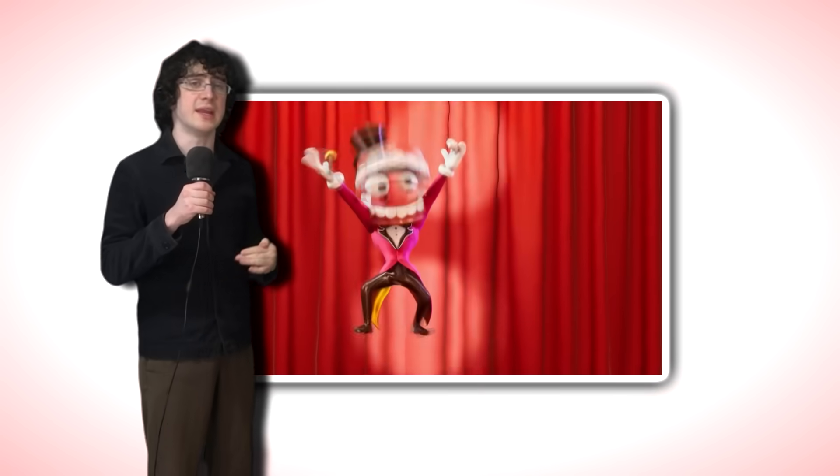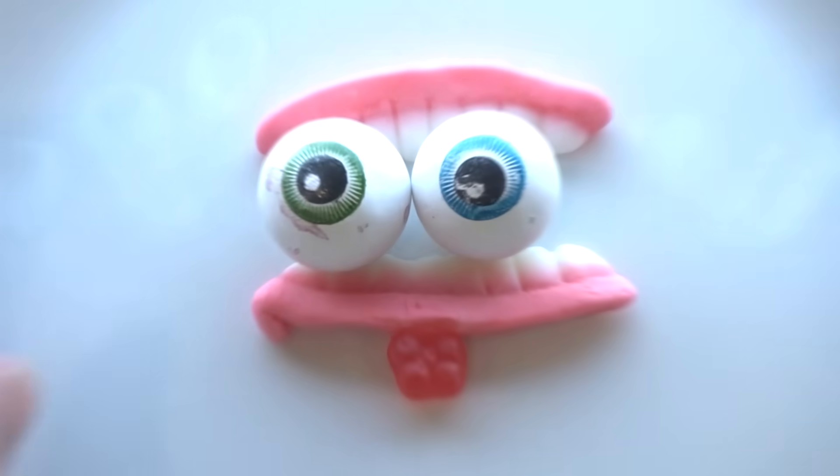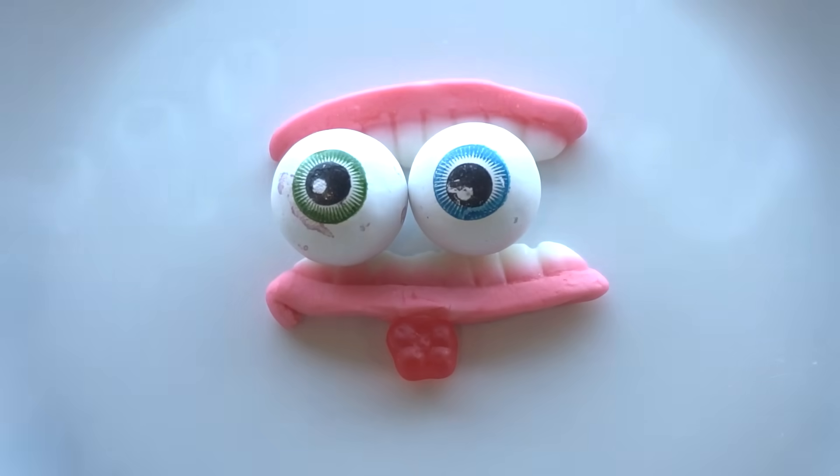Finally, I'll make Kane. He looks like a pair of dentures with eyes inside — kind of like something else with eyes inside its mouth. Coincidence? I'll make him using two gummy teeth combined with some gumball eyeballs. I got one green and one blue, just like in the show. That finishes Kane.